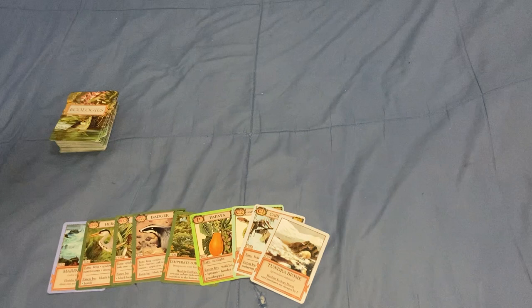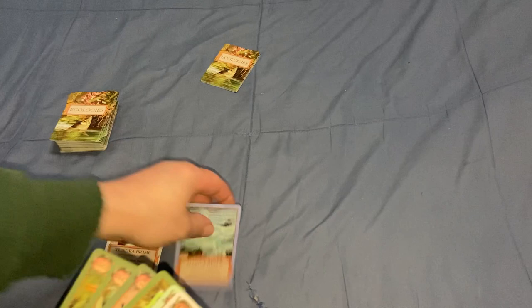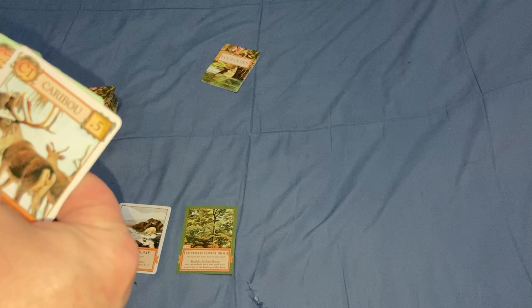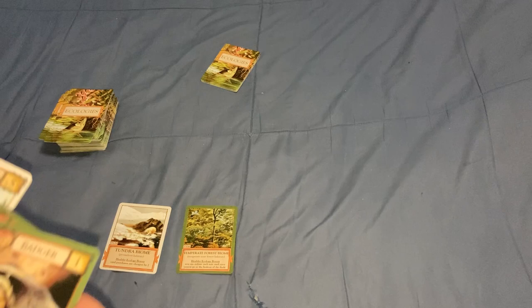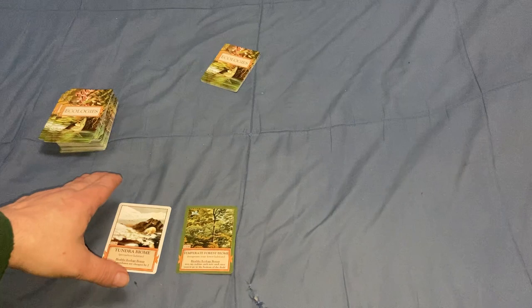You can also play two cards on your turn — for instance, this tundra biome and this temperate biome, since I actually have temperate cards. You can then end your turn, or take one final action: purchase cards from the deck by discarding four cards to draw one card. That's a good way to get rid of cards you're not using and maybe get something different.